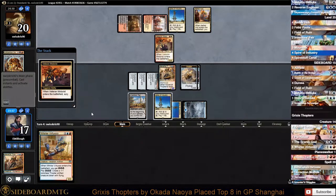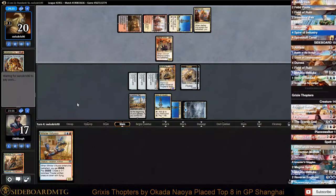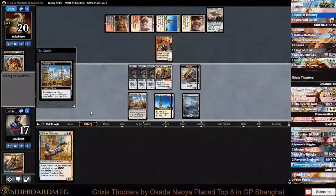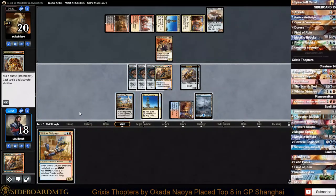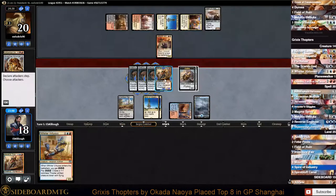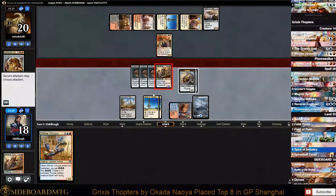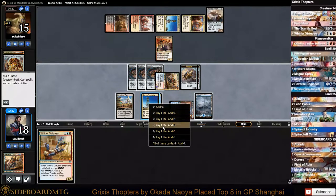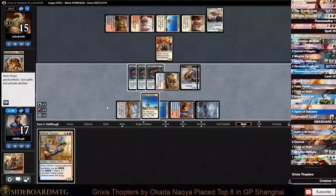Games where you actually have Inventor's Goggles versus games where you don't are just absolutely amazing. Veteran Motorist - okay. We'd really love something like a Decoction Module, but oh, Heart of Kiran. We can't use Inventors' Fair yet. I definitely think we just get in here - attack for five, that's the safest attack.